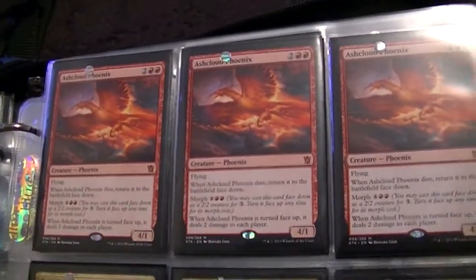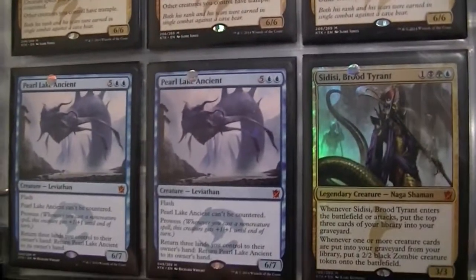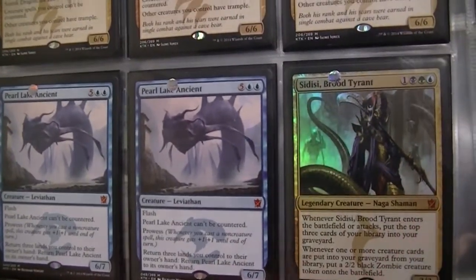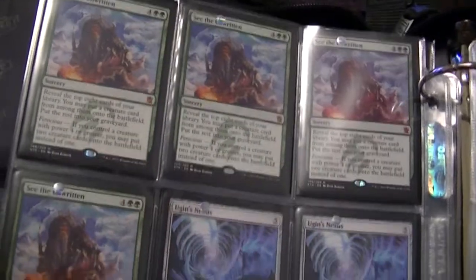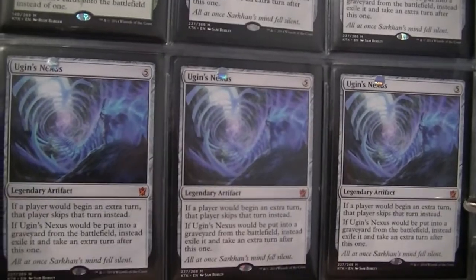And now we get into the actual Khans of Tarkir set itself. I got three Ashcloud Phoenix, three Surrak Dragonclaw, two Pearl Lake Ancient, and a Sidisi Blood Tyrant which is foil. On the back we got four See the Unwritten and two Ugin's Nexus.